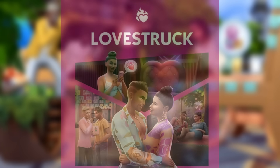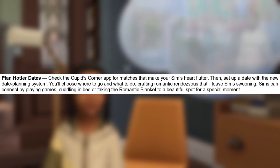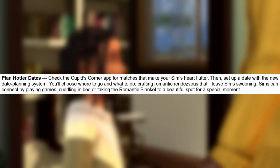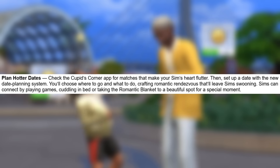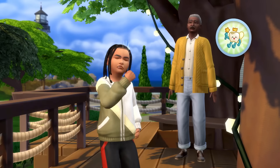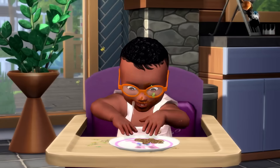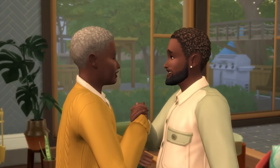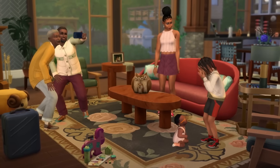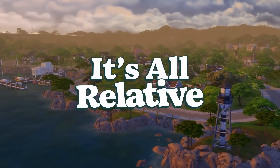Next up is the Cupid's Corner dating app. I am so interested to see what this is really going to be about. We find out a little bit through the description — we can do things like get matches, of course — but we really don't know much about it. I'm hoping it's going to be a pretty in-depth system, like a menu that pops up. I'm also hoping you can make a little profile and maybe you can even decide to be honest or to lie on your profile. And what if there's a catfish when you meet them? Will the Sims react in a negative way? I would love for them to add drama into the Cupid's Corner dating app.